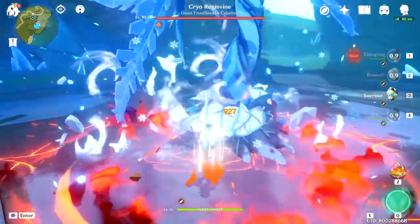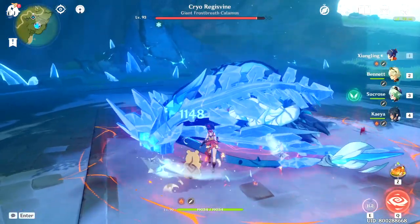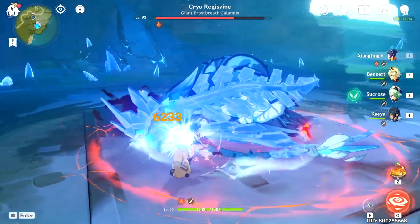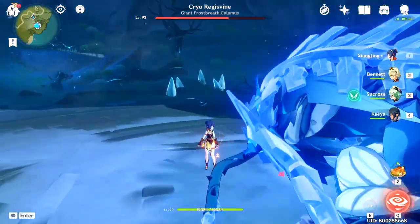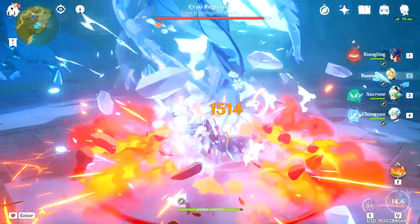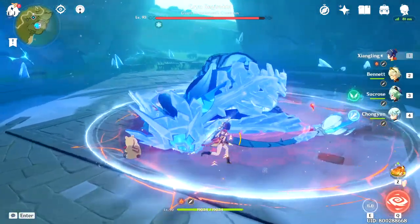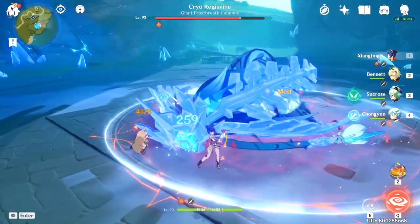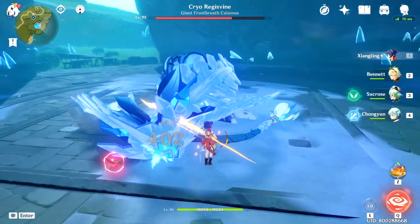For Melt, it doesn't really work that well since the 4-star Cryo characters are way too slow in applying Cryo — even Guoba is faster than Kaeya's Icicles. Because there are no 4-star Cryo characters that can apply Cryo fast enough, Melt is not viable on a main DPS Xiangling. I also tried Chongyun, which works surprisingly well with Xiangling's Elemental Skill, but when you use your Elemental Burst, it doesn't work because there's an animation time where you can't use normal attacks to inflict Cryo before your Pyronado hits. So it only works with the Elemental Skill.